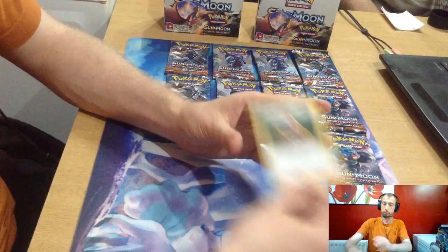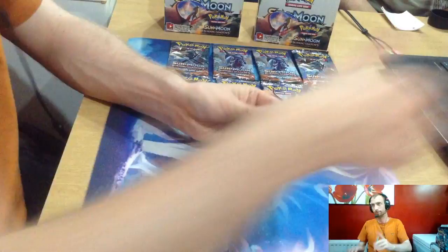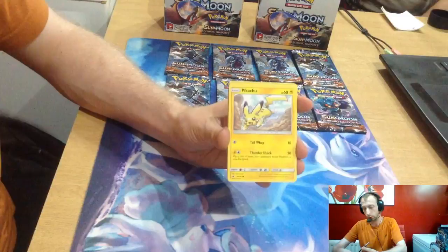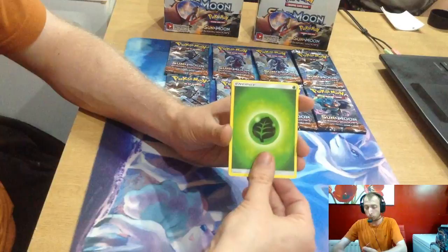As we get halfway through, coming up to another GX I hope. Green code. I hope you've got Charizard. Meowth, Magikarp, Croagunk, Pikachu, Pansage, reverse artwork Crabominable — no more Crabominable — Grass Energy, Super Scoop Up, Goosma, and Philio.